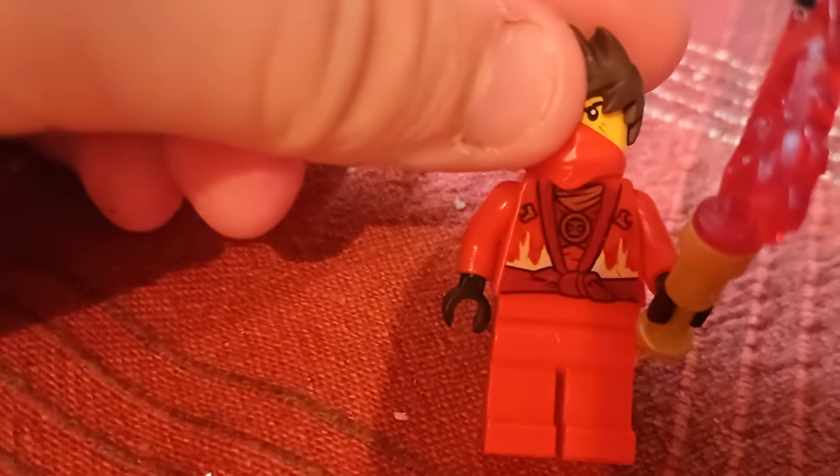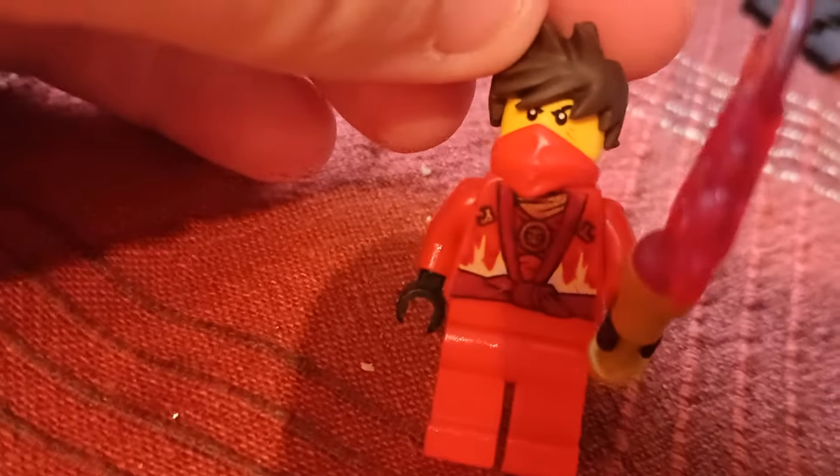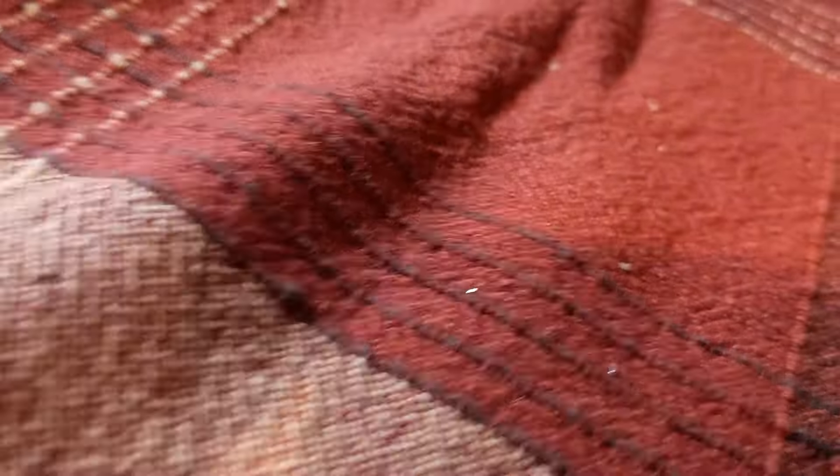Here we've got Kai in the Techno robes with his Techno blade. The thing about this figure is it's a bit faded — a lot of the printing is very reddish because it's faded. This is probably my older one. I had two of this guy back in the day.